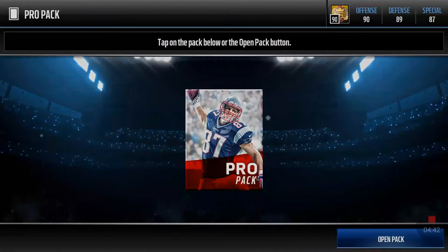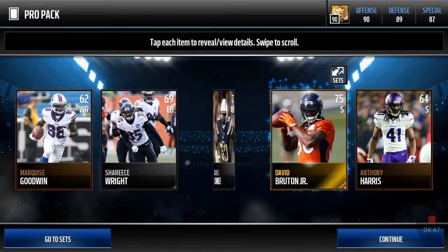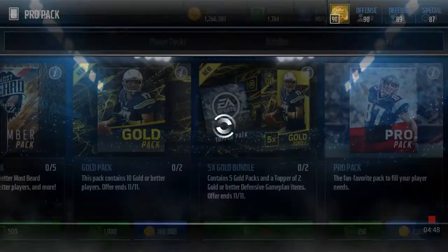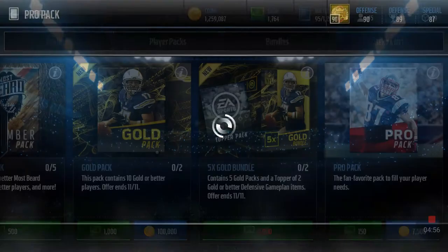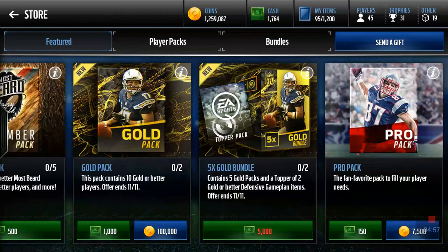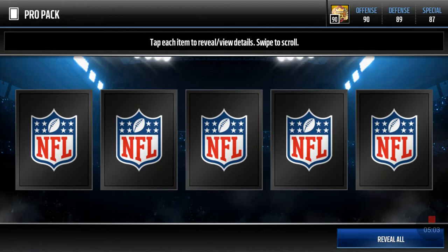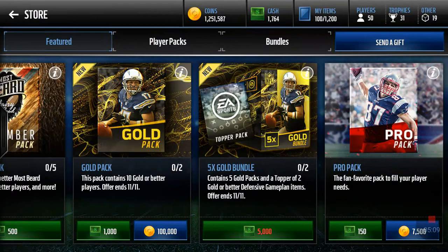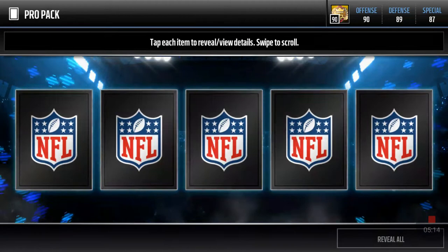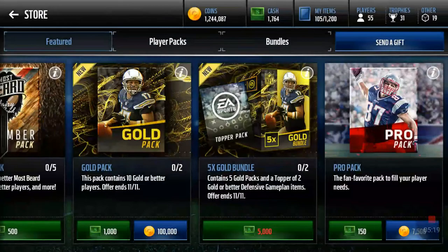On console they're getting their master sets and new cards and everything, and we're just sitting here like, where's our update? It might come tomorrow or this weekend, but we're already halfway through the season. That promo is usually really good. Most Feared is the kickoff to everything, followed by Thanksgiving in about two weeks, Black Friday right behind it, and then the big ones like the Christmas promo and New Year's promo — I'm excited for those.